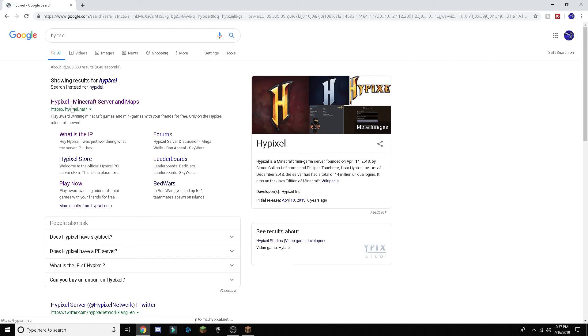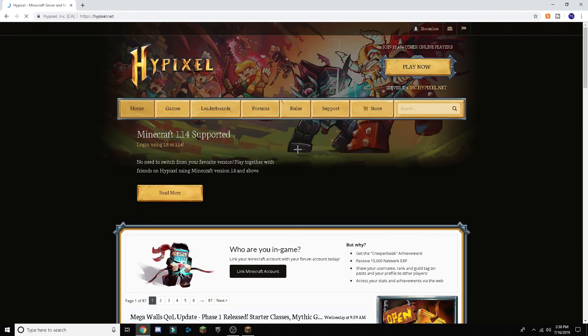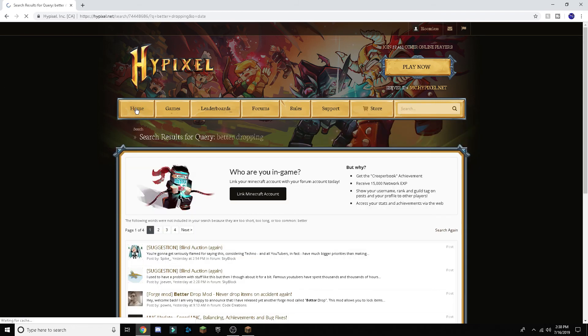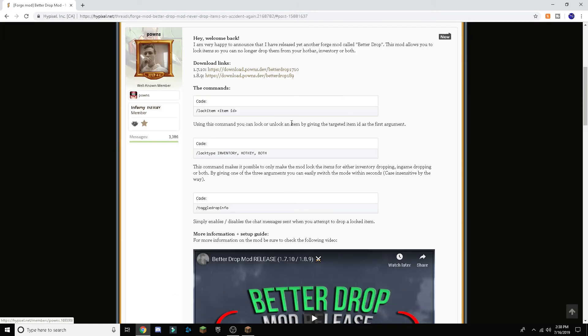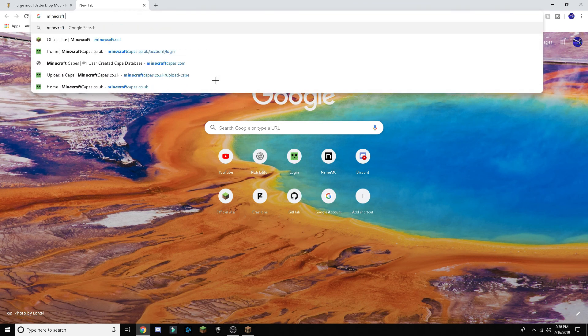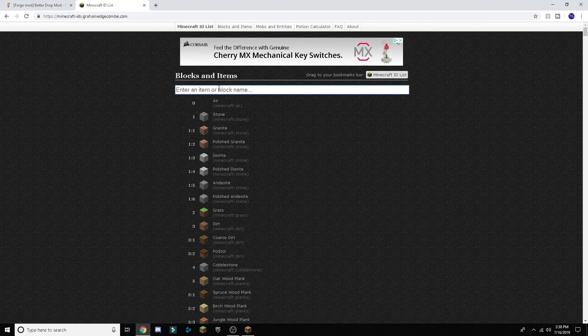This mod is just very helpful. In duels I usually drop my item and it's annoying. So, the command is slash lock item, then the item ID. To look up an item ID, you can type in Minecraft item ID into your browser, and it has an ID list. You can scroll down or type the item that you want.